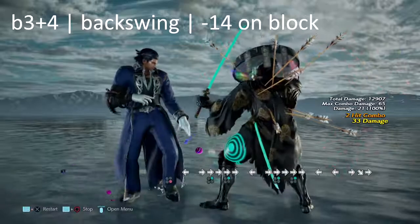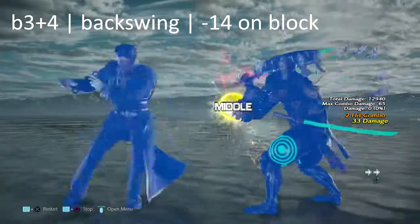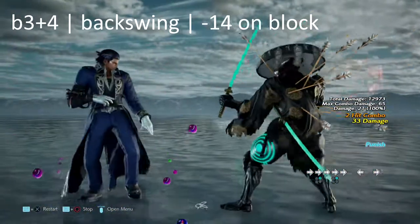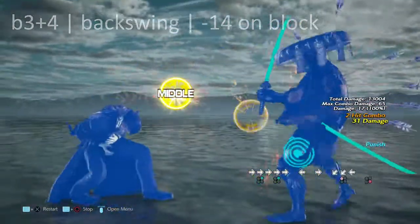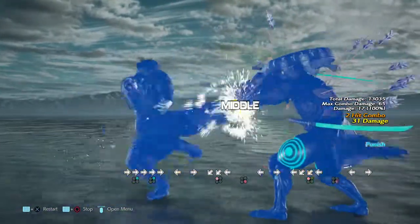For this golden tidbit, we have b+3+4 — a backswing blow. If you are lucky enough to punish this move, it is negative 14 on block. You can get yourself a nice knockdown with 2,2, or you can get 31 damage with the d/f+1,4 combo.